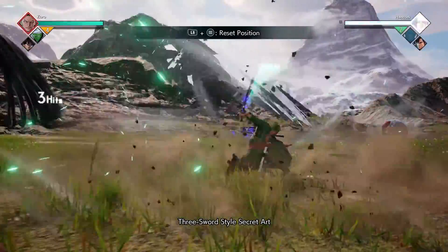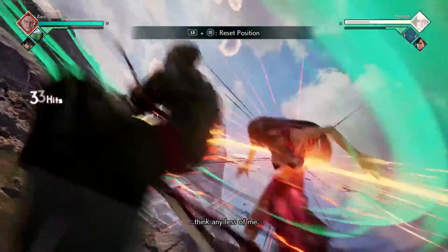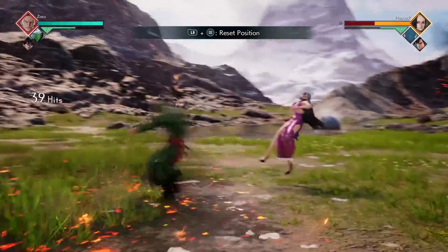For our next combo, we're going to start it off with our 3000 Worlds ability and our assist at the same time. Then you're going to do four light attacks followed by Lion Song, then four more light attacks, and finish it off with another Lion Song ability.